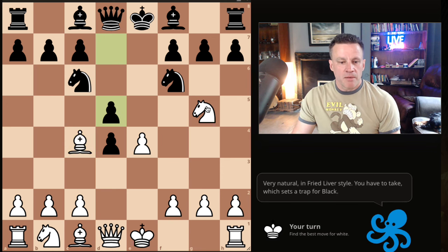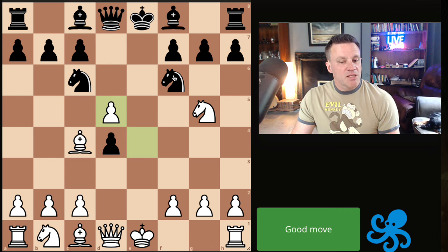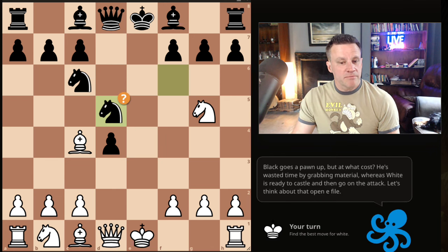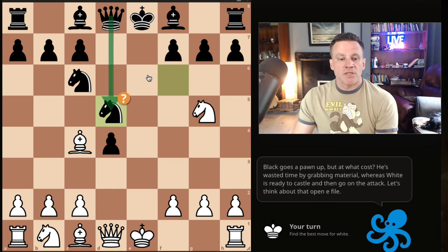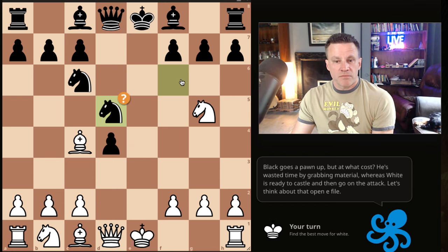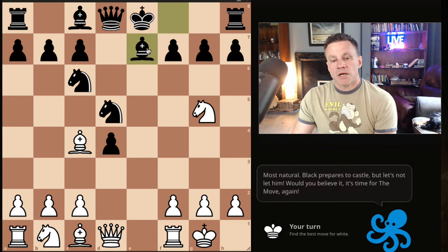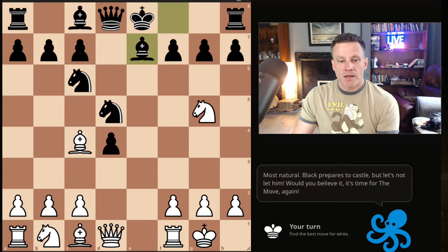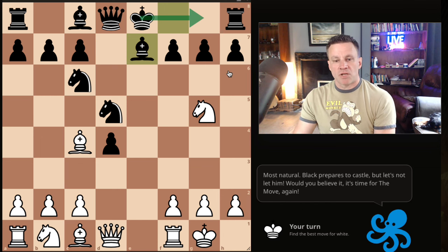We develop the bishop anyway, they play h6, we have to take — but it sets a trap. Because this looks like a free pawn, and it does look like a free pawn. Obviously they can't take with the queen, but they're now a pawn up. We just castle, the bishop goes here, and Black is thinking 'this is great, I'm ready to castle — happy days.'